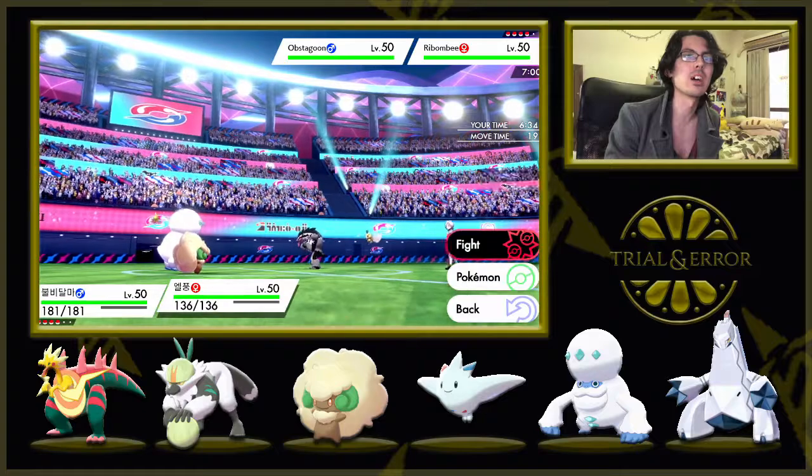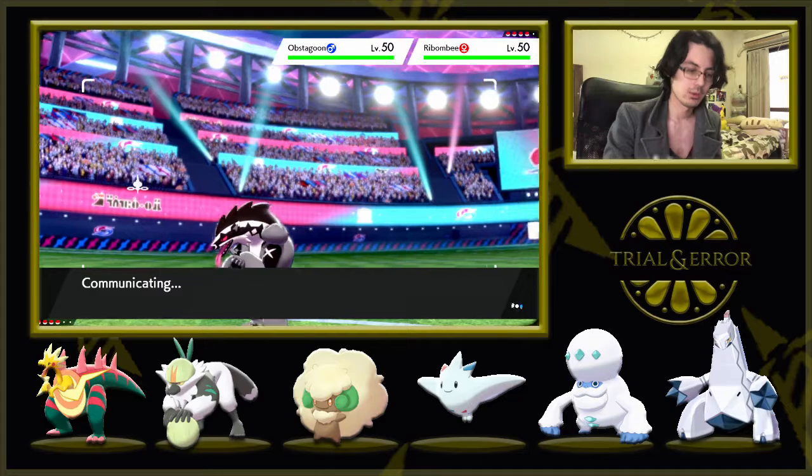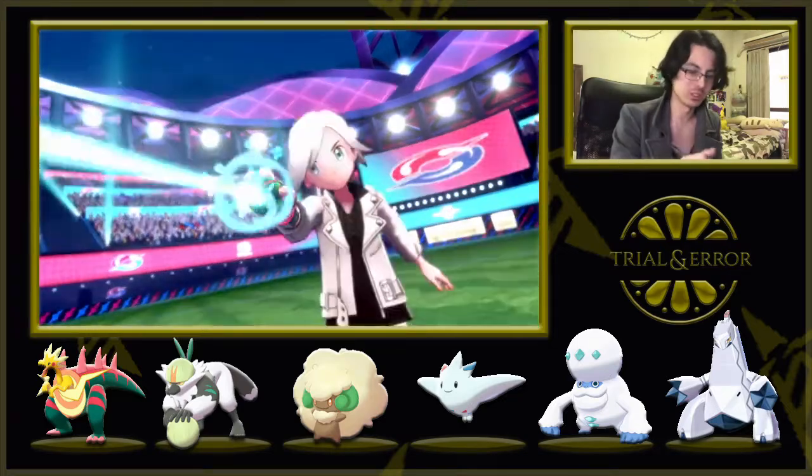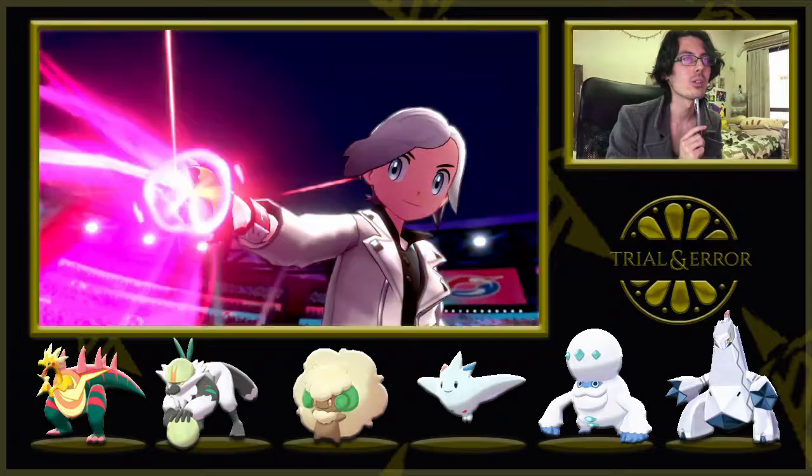I'm going to Flare Blitz the Ribombee slot and use Tailwind because we want the speed first. Ribombee might try some weird stuff — oh! You're Dynamaxing already, okay. What do you got for me?